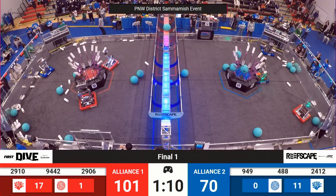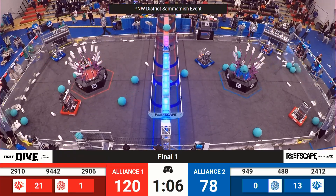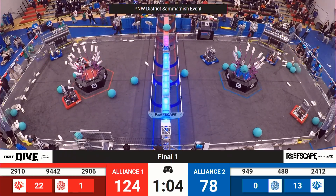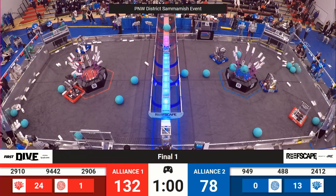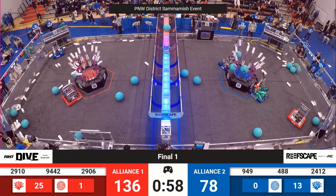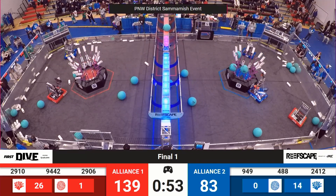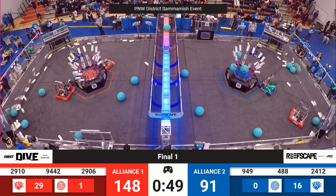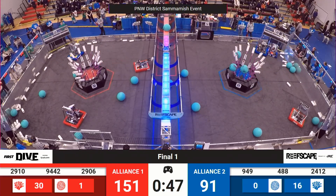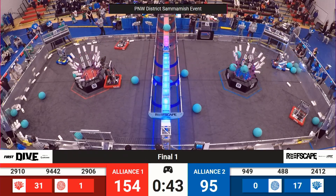A 30 point difference between red and blue with a minute and 8 seconds left in the match. Robototes with a piece of coral in hand as 848 is figuring out how to line themselves up, getting past a piece of algae rolling around on the floor to slot that into a branch. Meanwhile, Jack in the Box picking a coral, placing it off of the floor very quickly.